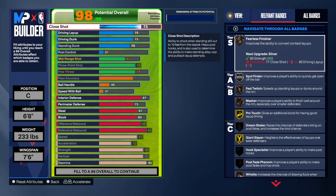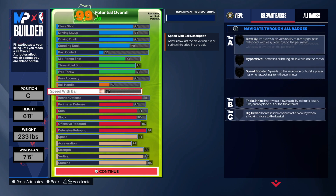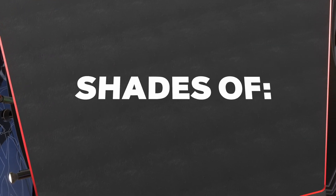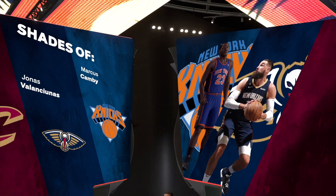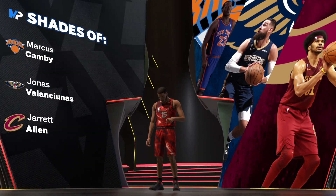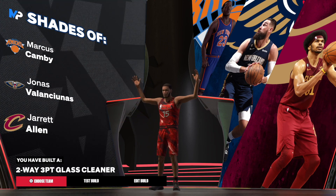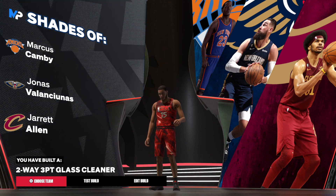There we go — 75 close shot. Look at what this build is looking like. This is a great undersized center build, you cannot tell me this isn't fire. Two-way three-point glass cleaner — and this is no clickbait, this is exactly what you see. Let me know what you all think about this build, and until next time, much love.